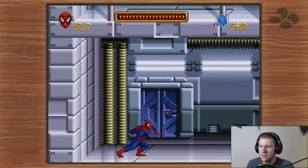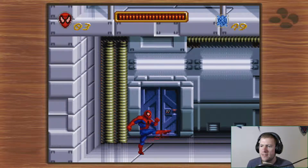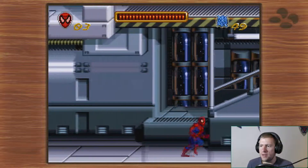I can hold and one button does two kinds of punches at random. I have 50 webs. Little kick, and then jump. Alright, I'm ready for this.